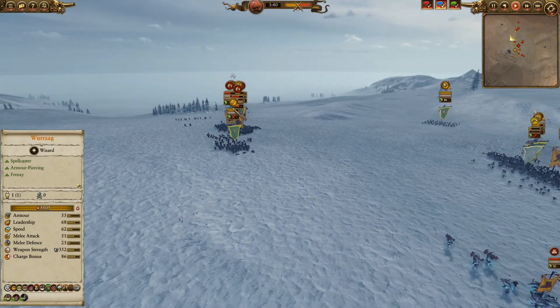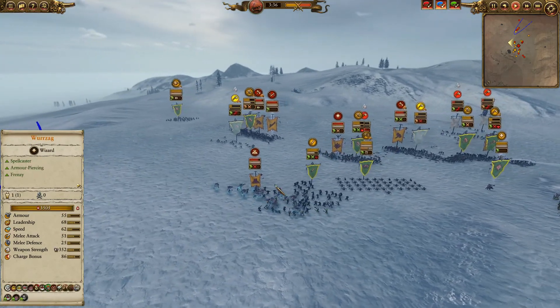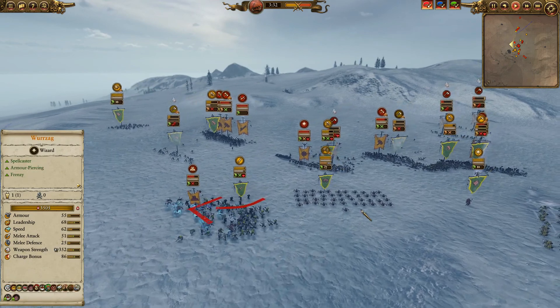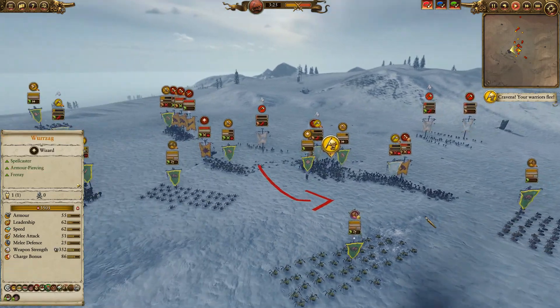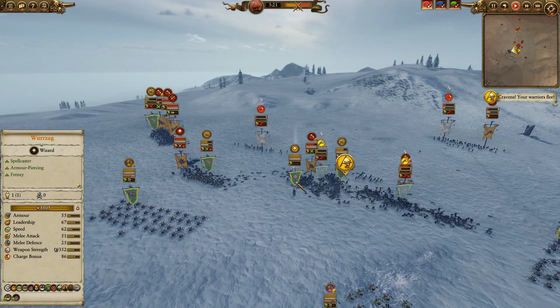He's winning the engagement out here; I'm not doing enough. He's got that chaos spawn going exactly as I expected. I've got the big guns going in to attack. I've been able to keep Wurzag safe, and I've got my forest goblin spider riders in the back shooting into the sides. I'm trying to get in there and get that 11% defensive bonus.